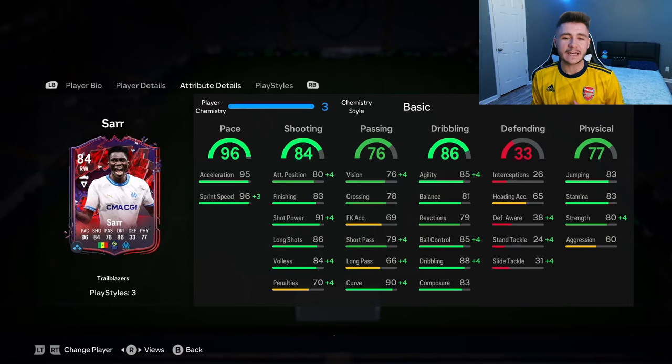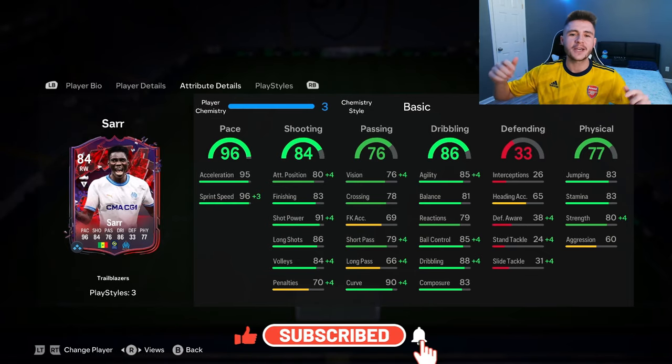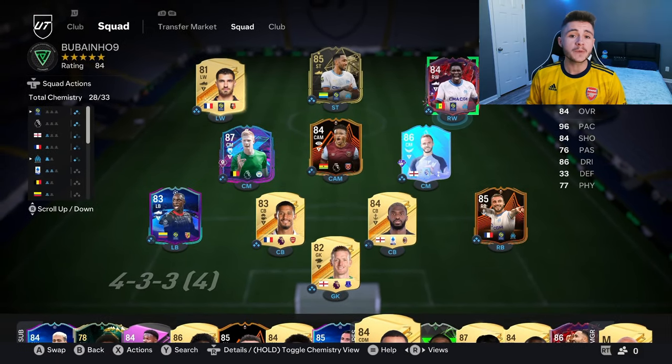If you guys enjoy these FC 24 player reviews, go ahead and leave a like on today's video and also consider subscribing to the channel if you are new — it would be greatly appreciated. This is the team we're going to be using in Fut Champions to test out the new Saar card. We're going to be playing him at the center forward position in the 4-3-2-1 formation. Let's jump into game number one and see if this SBC is worth it.